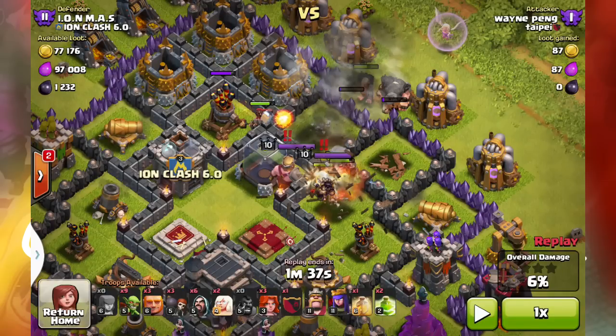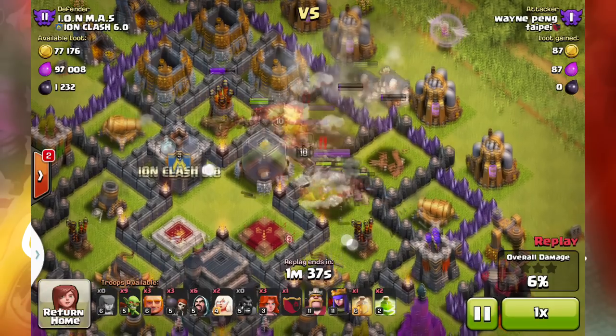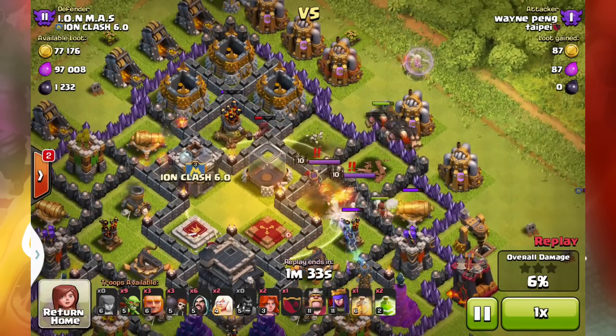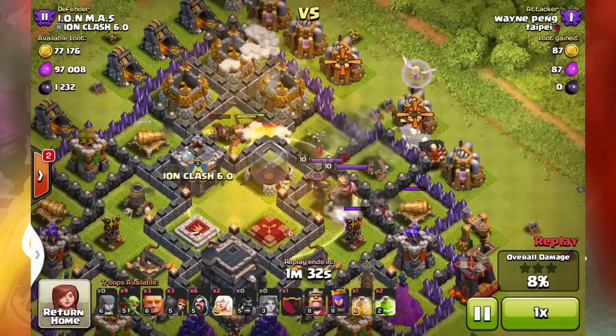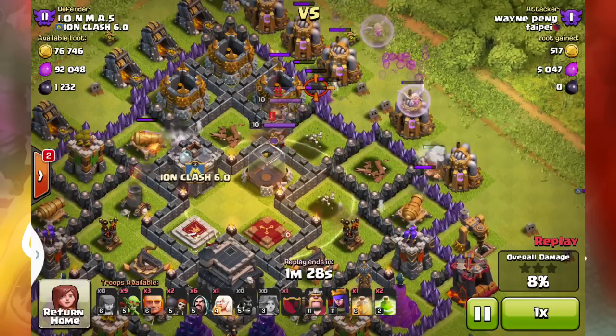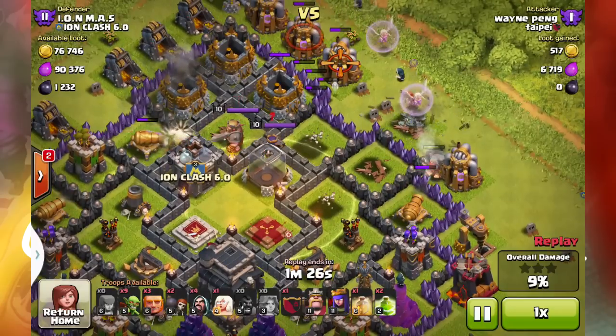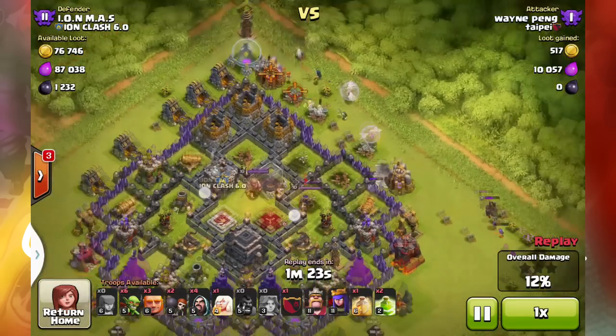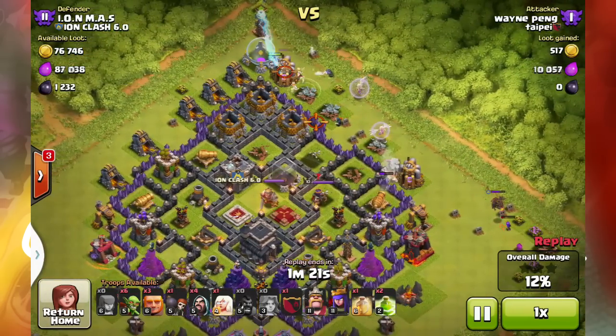Then out pops a healer and three giants. This is where I got really confused — like who still uses healers? Notice he has a dumb spell but he doesn't use it on the giant. He just lets the giants roam around. Meanwhile his hogs get absolutely destroyed by not only my defenses, but my king and queen, and pretty much all the hogs are dead before they even took out two defenses.